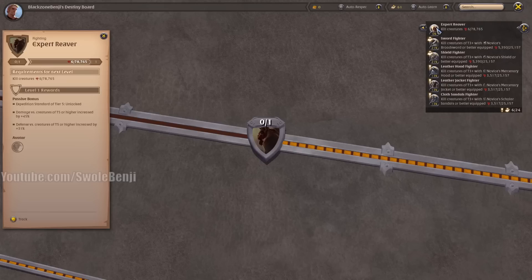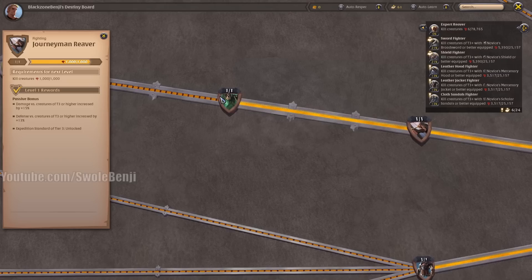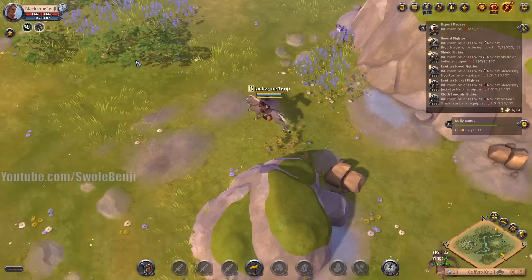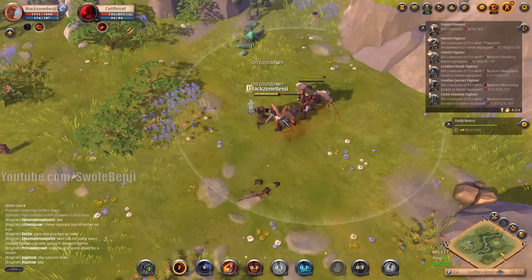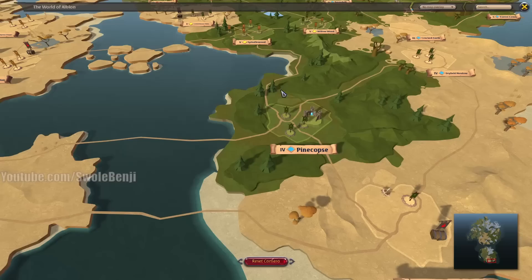Do not do these dungeons at all — you're farming four times less efficiently. After grinding, I just got Adept Reaver, which allows me to go to tier 4 zones without additional damage penalties. On the Destiny Board, go left on the thicker line: Journeyman Reaver covers tier 3 zones; Adept Reaver unlocks tier 4 zones with additional damage and defense. Without Adept Reaver in a tier 5 zone, you'll be slapped around. Keep riding around killing mobs, gathering, and finding trees — that's what you'll be doing for the rest of the day.